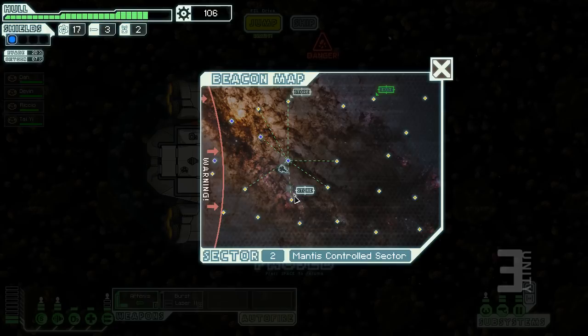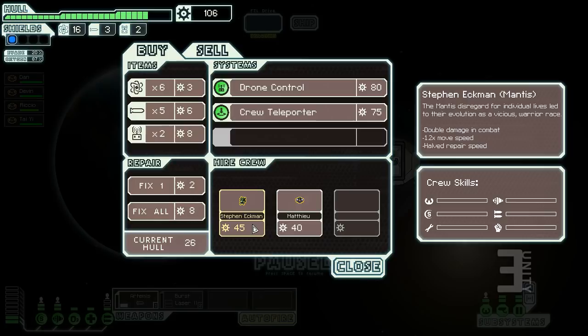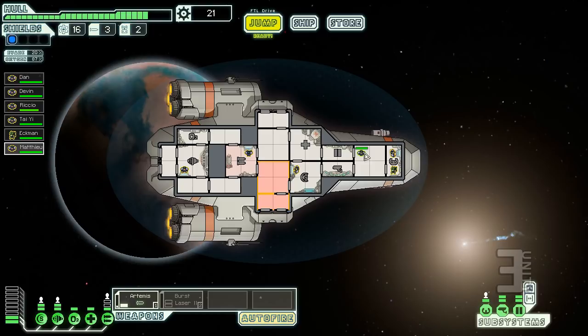You can also vent rooms manually — fire needs oxygen, so venting a room kills fires. We have a lot of money so let's buy something. We buy a Mantis named Steven Ekman and a human named Matthew. I put Matthew in the oxygen room and the Mantis in the med bay — I guess that's where the fighter goes. I've lost track of how long we've been going.